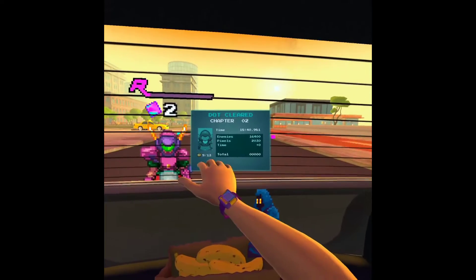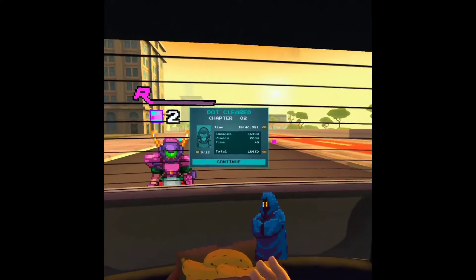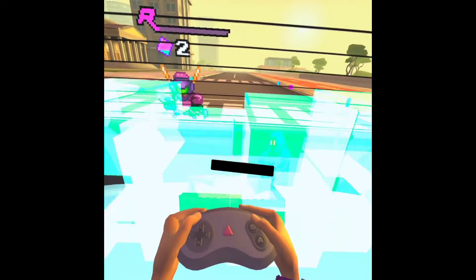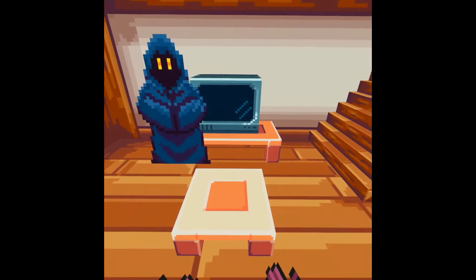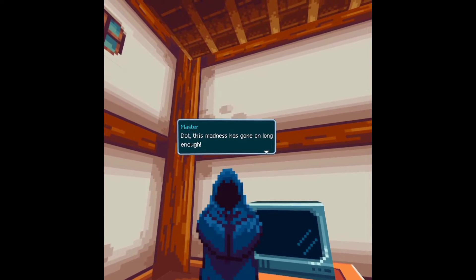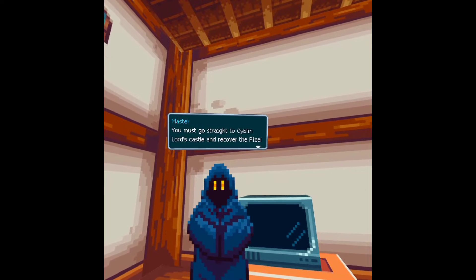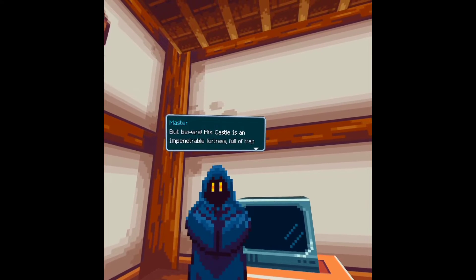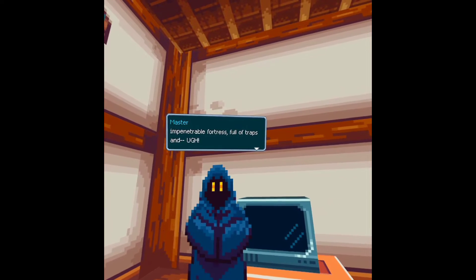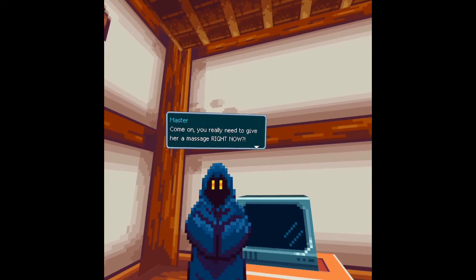I'm missing four items — probably was around this area. Okay, so once again with my controller, why? This madness has gone on long enough. You must go straight to saving Lord's castle and recover the pixel cell. Beware — this castle is an impenetrable fortress full of traps. Can't concentrate like this — you really need to give her a message right now.